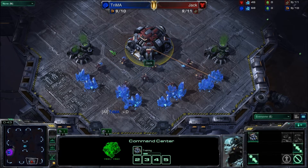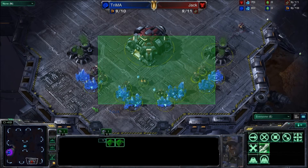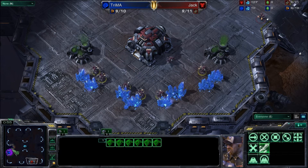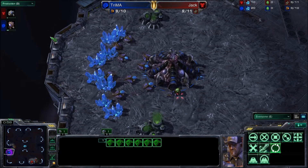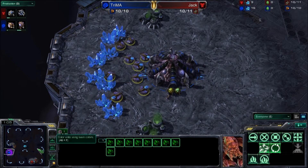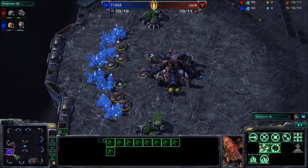In the bottom right-hand corner we have the red Terran hero, Jack Attack — or just Jack as he is known in StarCraft II. And on the left we have Trima, the Blue Zerg. Both players duking it out today on Antigua Shipyard — a very nice map.